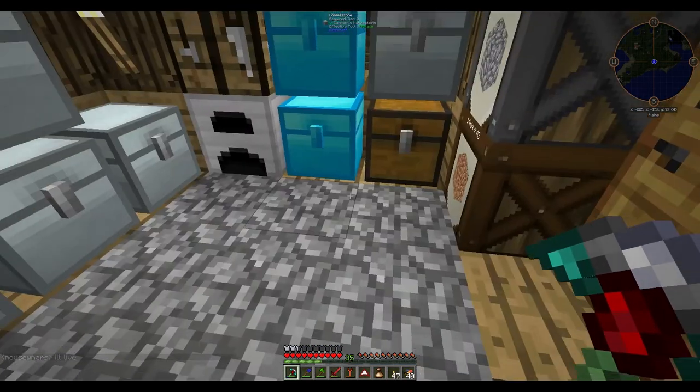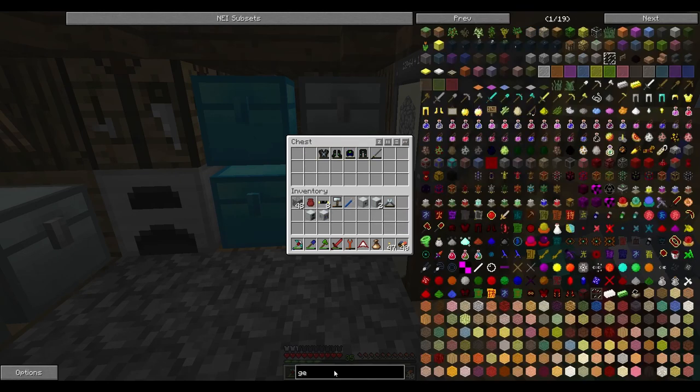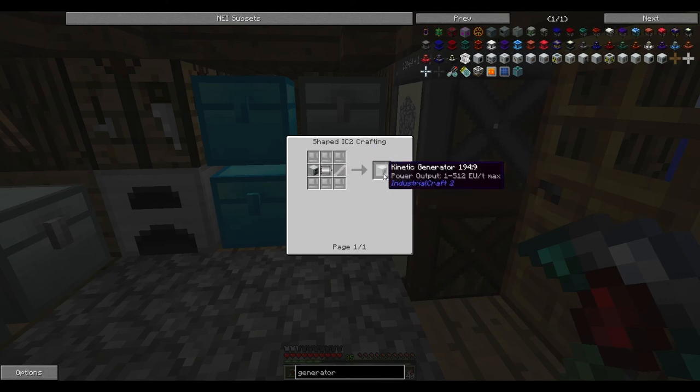Okay, we are going to sort out this power so we can get this here charged up. You can see I'm playing around with this semi-fluid generator. I was actually going to make myself one of the upgraded ones — I think it's the Stirling. But then you also need to get one of these heat generators, and then we could use a windmill. You basically put a rotor onto this thing, put it high up in the sky, but that's a lot of cable to run down. So this is the low-level one.